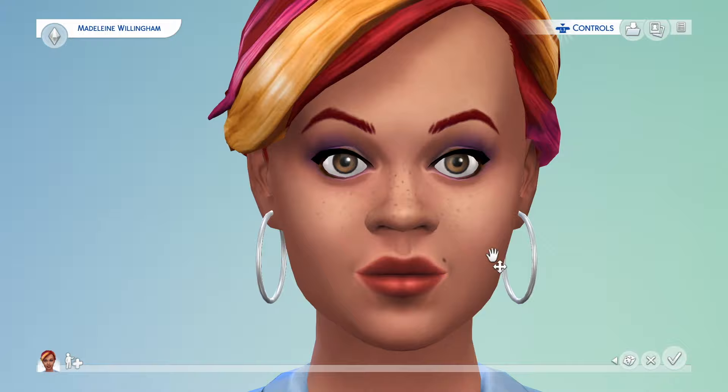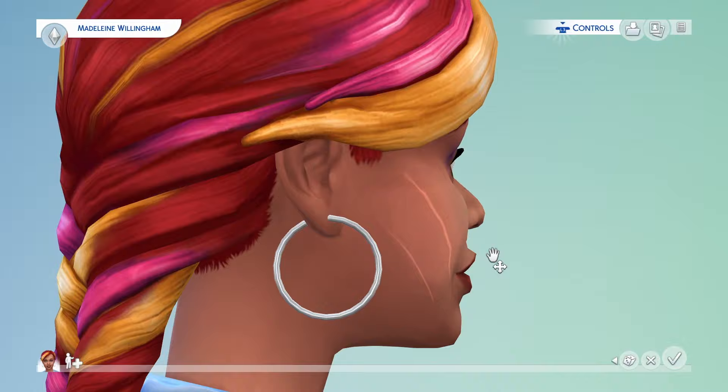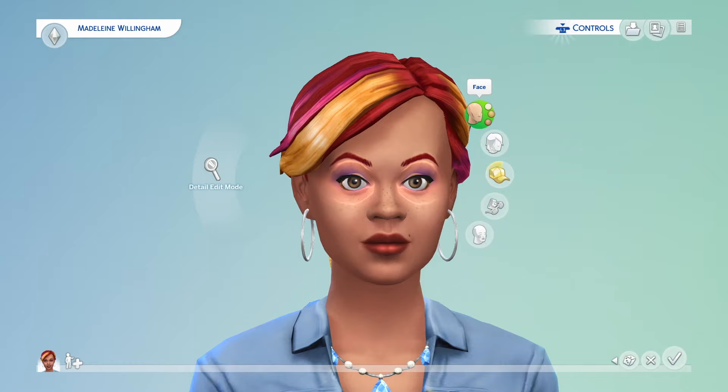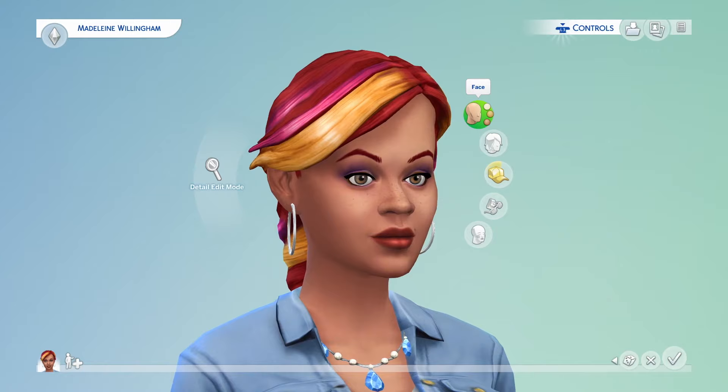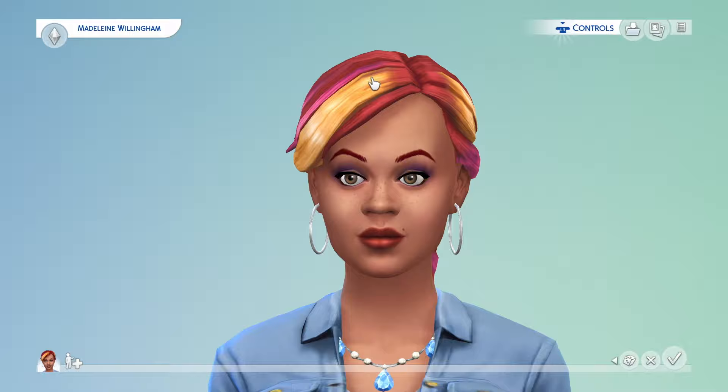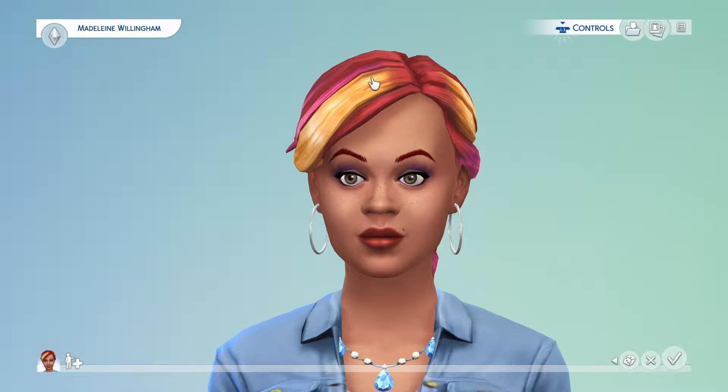Let's go over here to her ears and tweak those — make them a little bit bigger. I'm using R3 to do the rotating here to kind of look at her. I like her cheeks, I like the way she looks. So I'm going to hit O to get out of there. I think I'm going to change her eye color to green, but I think I like her face the way it is. I don't think I'm going to change her makeup at all because I actually like it. She's cute.